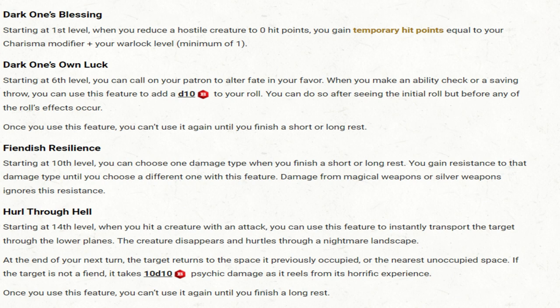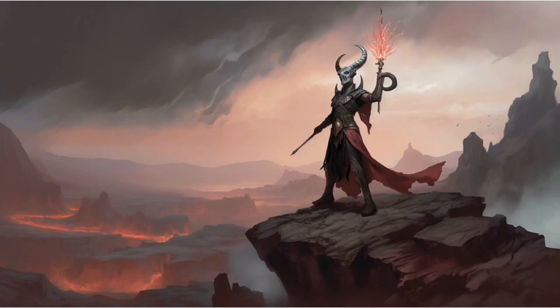Yes, you heard that right — 10d10. That's a potential of up to 100 psychic damage in a single go. If that doesn't embody your infernal power, nothing does. This blend of Tiefling and Fiend Warlock results in a character filled with charisma, inherent magic, and the ability to call upon the powers of the lower planes. This combination basically changes you into a mini-Fiend. If you want to be a devil, this is the race and subclass for you. Are you ready to dive into the infernal realm with the Tiefling Fiend Warlock? The choice, as always, is yours.